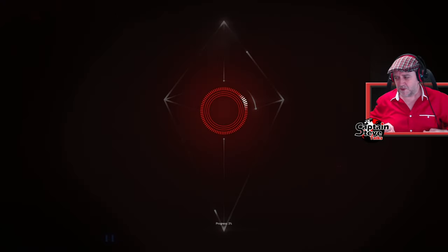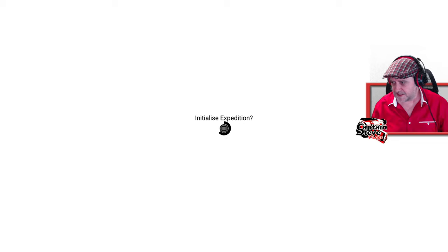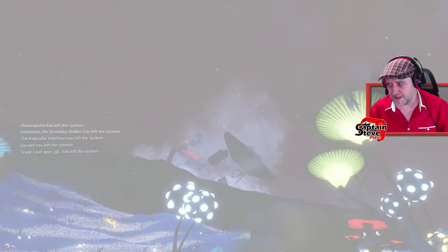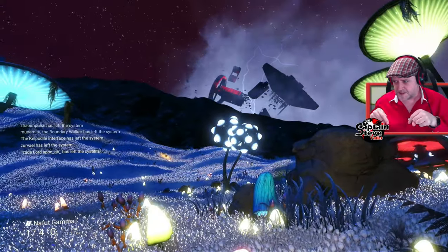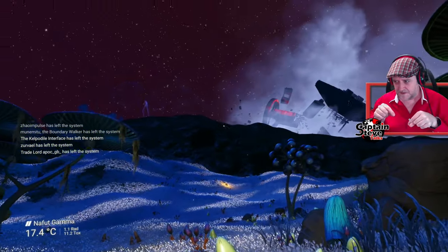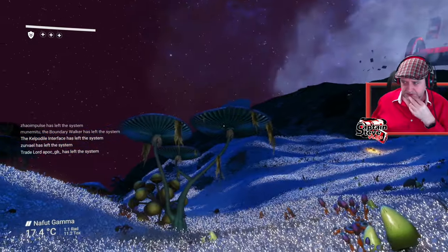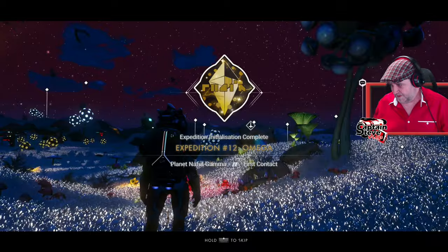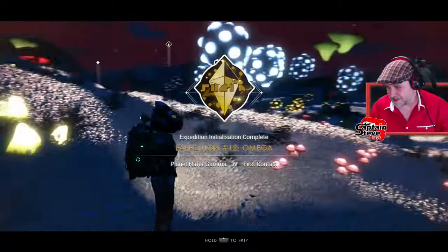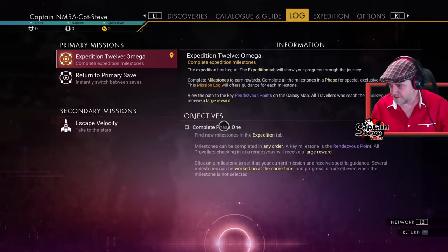Oh there we are, it's doing it! I thought I'd broken something. It's initialising the expedition — don't mind if I do. It's going to have a load of cutscene. At least I know that I'm going to be Captain Steve inside of this one, I haven't got to run around as some freaking stranger. The crash freighter is in space — this looks like exactly the same planet as inside of the experimental. It does feel good seeing my character inside of an expedition. It's giving me a weird freaking multi-tool though.